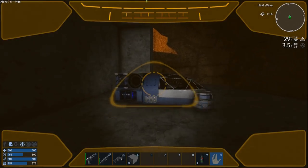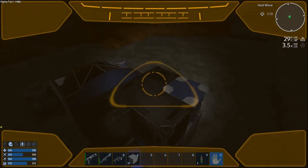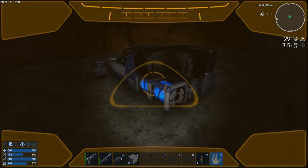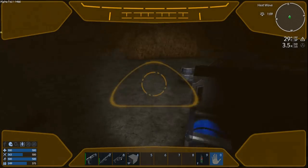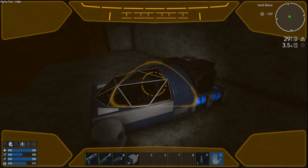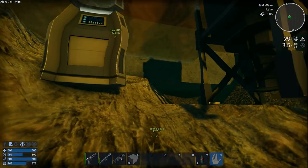It's super basic — it has four thrusters: left, right, forward, and back. It has one fuel tank, one generator, and three hover pods. The core is right in behind all that stuff, along with a cockpit.